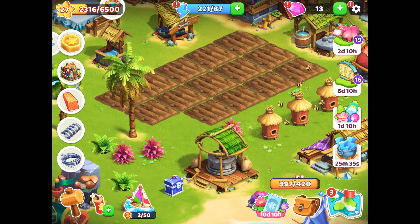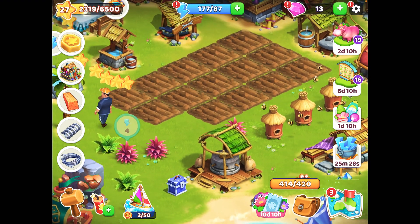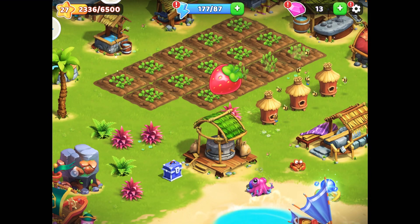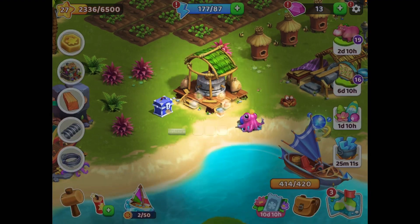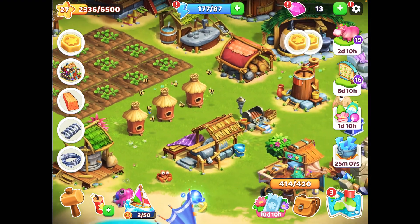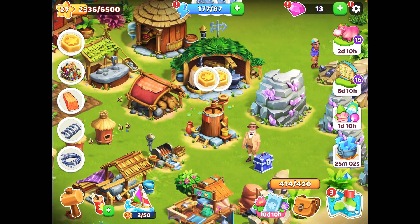I think I have to remove this tree first — it's blocking the view. 44 energy used, but no problem, we'll get it back. I have planted the strawberry crop in the entire field. It will take close to an hour, so in this gameplay we won't be able to collect the strawberries — we'll do it tomorrow when we come back again.